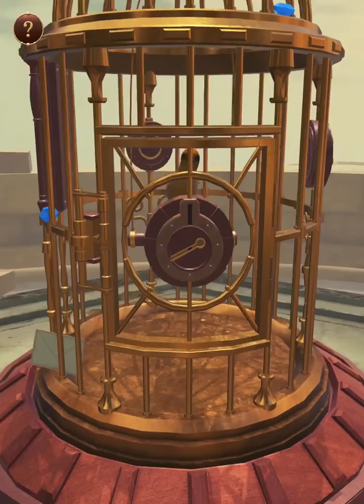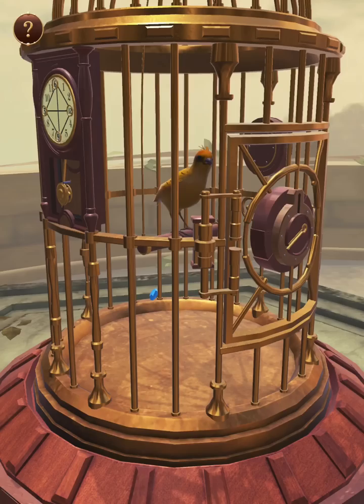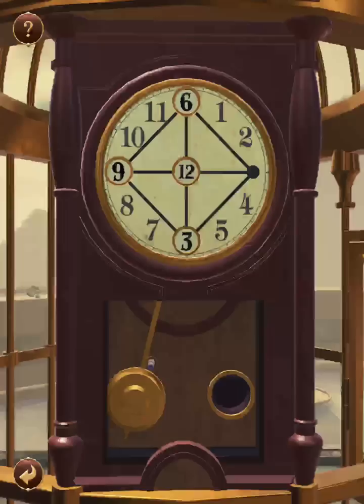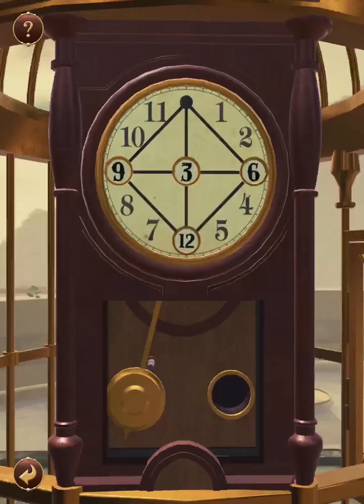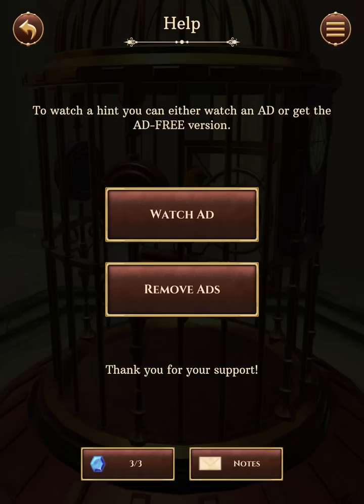Alright, grab the gem. And the gem. Grab the letter. Here, solve this clock puzzle. Grab that. Alright, continue left. Another gem — I think that's all three.